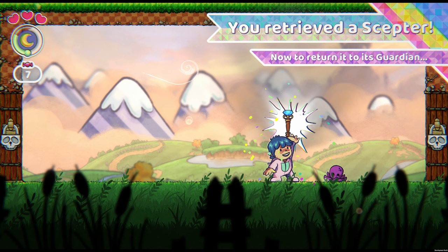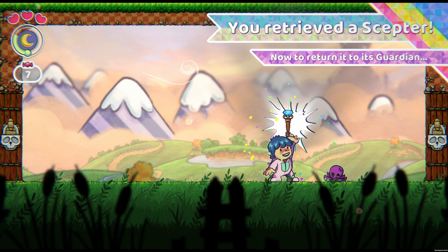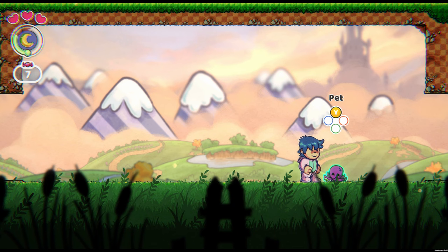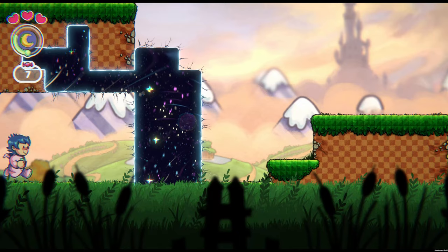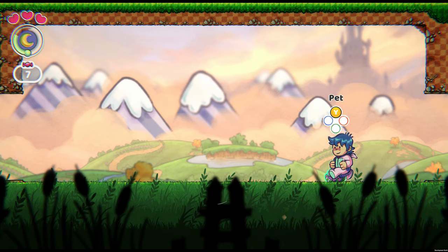We've got Minerva's Scepter, which we can return now. And importantly, we can pet the boss — we've defanged that threat. That just provides a little bit of vindication after defeating the boss; now we can give it a little pet, and this little friend will just remain there. So anytime you come through here, you can give it a pet.